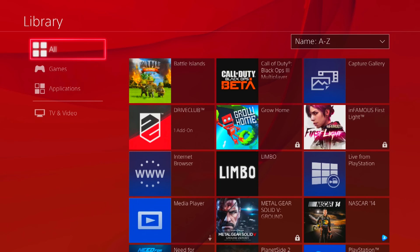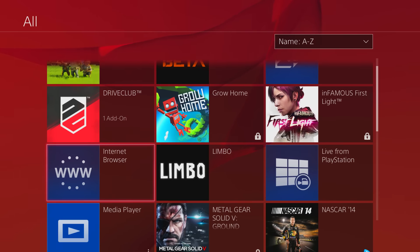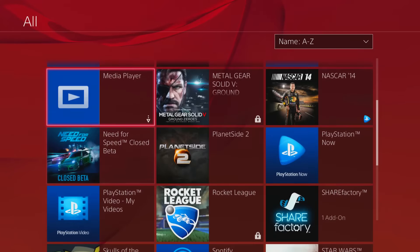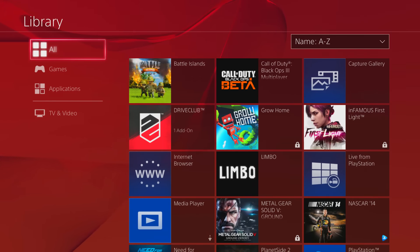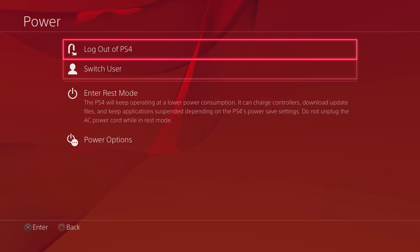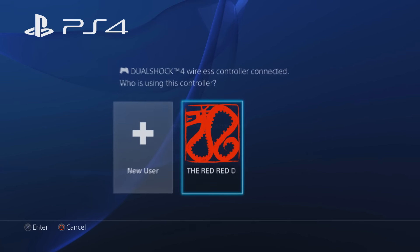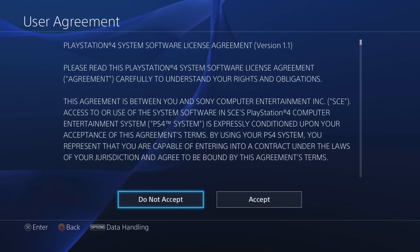But first let me show you my game library. As we scroll through here you'll notice that a lot of these games have locks on them, which means I can't play them because they were PlayStation Plus games I had downloaded. But I can no longer play them because I was letting my PlayStation Plus subscription expire. So you're going to see that not only can you share the games, but yes, you can also share PlayStation Plus as well as Xbox Live Gold on Xbox using this technique.